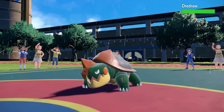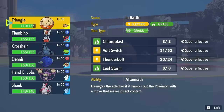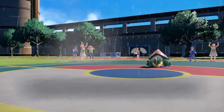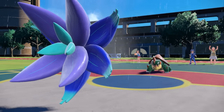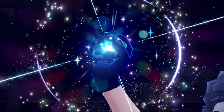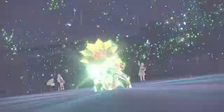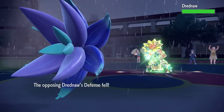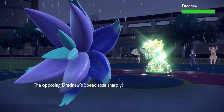Now we have to deal with the monster that is Drednaw. It's sitting behind Reflect and nearly the maximum amount of rain turns. There's nothing more scary than a Swift Swimmer in the rain — this thing has doubled speed and can set up with Shell Smash. I go into Glamoura; the plan is they're going to Shell Smash, and they also commit their Tera to Grass type. With speed doubled plus Shell Smash, it's going to be extremely fast and hit incredibly hard with Liquidation and the rain boost. They also have the White Herb to remove the Defense drop, so this is kind of unavoidable at this point.